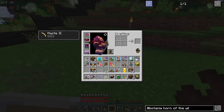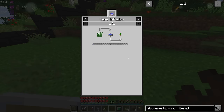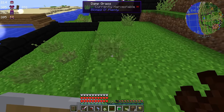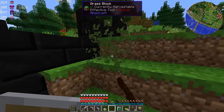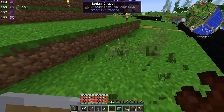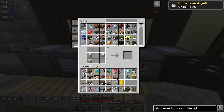Keep in mind when you make the Horn of the Wild, it requires a pasture seed, which you get by dropping grass that you pick up with shears into a mana pool without a catalyst. If you have the alchemy catalyst under your mana pool, you're going to end up with a fern instead. So I'm going to make a new mana pool.